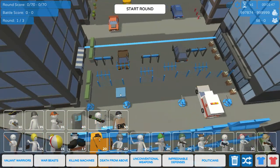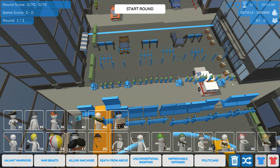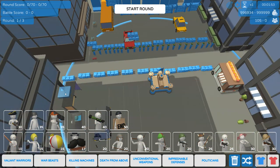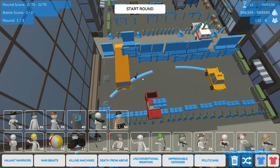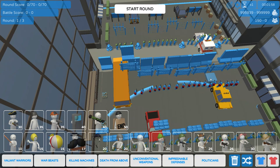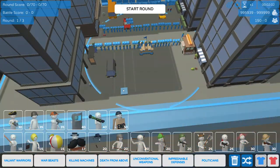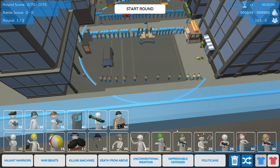We're obviously going to want some riflemen, so let's get some riflemen down this way — that'll be helpful. Then some riflemen on these sandbags too. We do have these jet assault troopers, so we'll put them behind the concrete so they can fly over. We've got hunters, which are, I think, kind of like snipers, so we'll put them in the back lines.